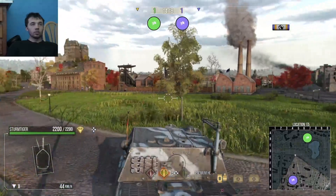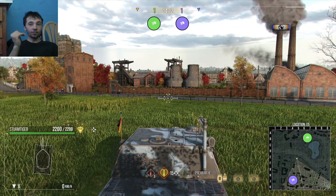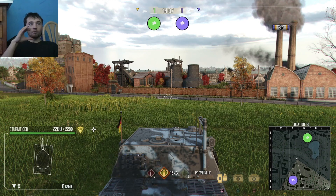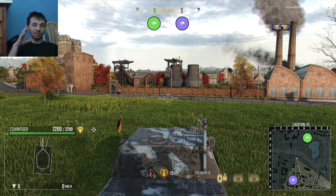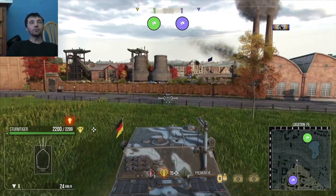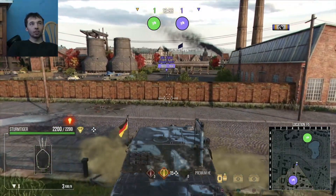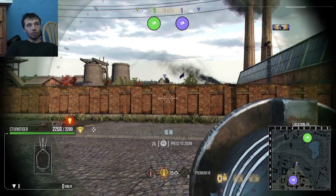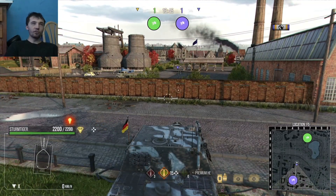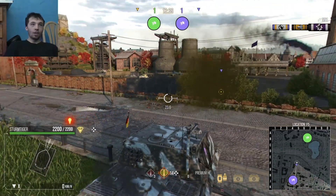Let's do another example. Remember how it said that if a shell hits a wall, or the ground, no matter what's in that Splash Radius — as long as it's in the Splash Radius — it will get hit. You can even shoot this little wall right here. Most times High Explosive will get absorbed by the wall, but that doesn't matter, because High Explosive with Splash Radius will knock it out.